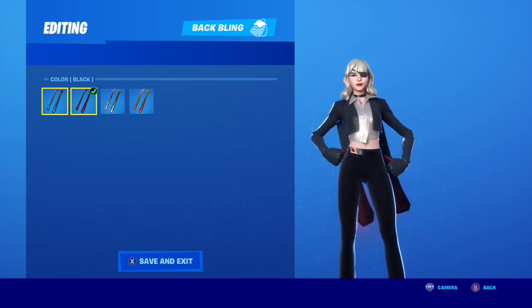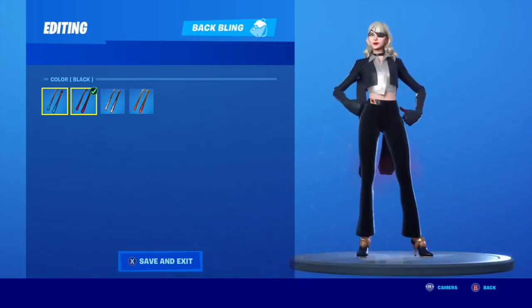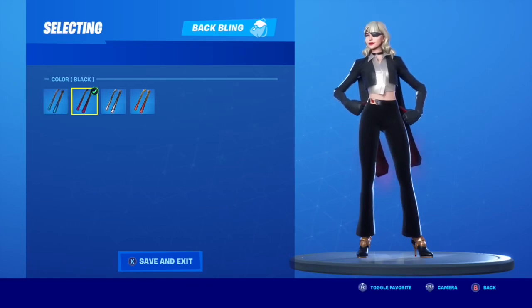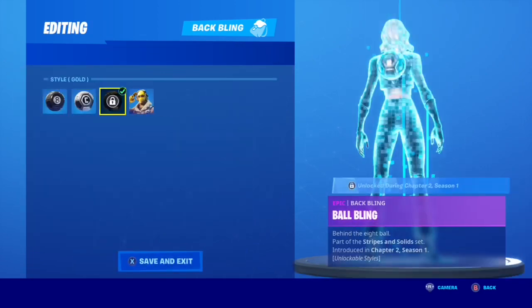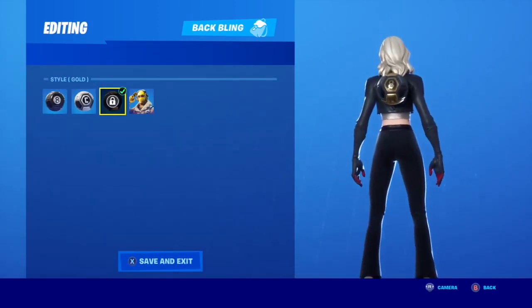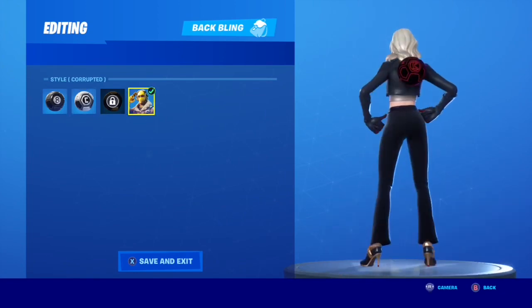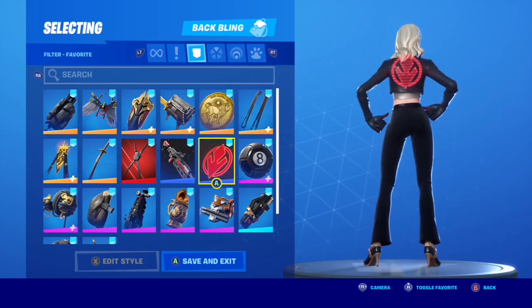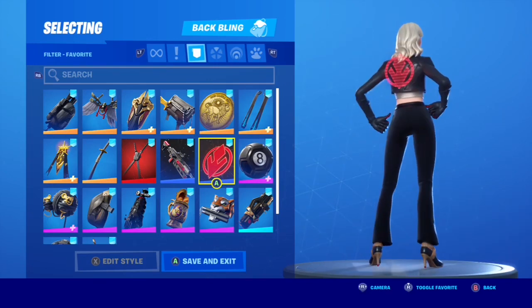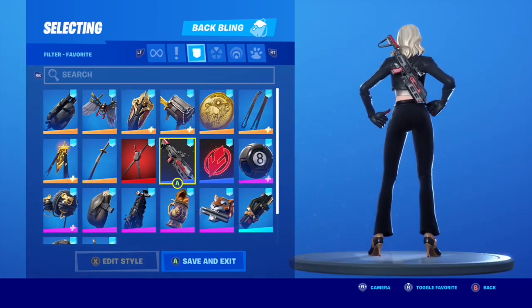That eye patch also gives her somewhat of a pirate theme — she's kind of like that character from Kill Bill. So I really like it. Ball Bling — you can wear the black style, and the gold one also looks really good, that goes pretty well with her heels. Not so much the white style. The Sith, just because it's all red and I want to make the red pop out. Because red goes so well with black, I think that looks really good. Same with the Sith Trooper Blaster, and it goes well with her aggressive theme.